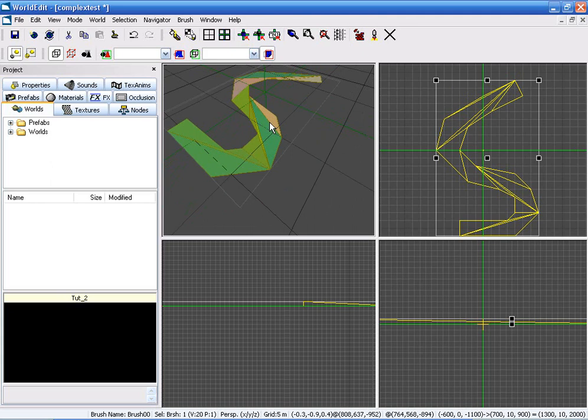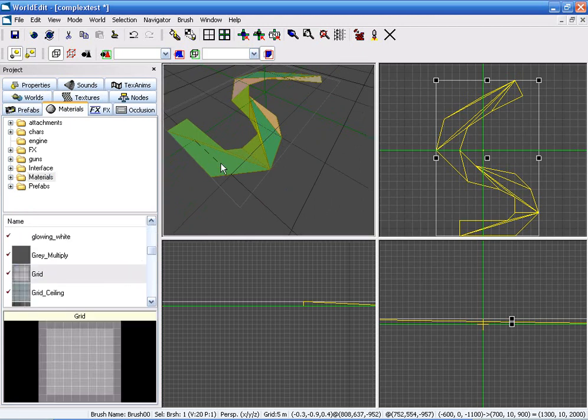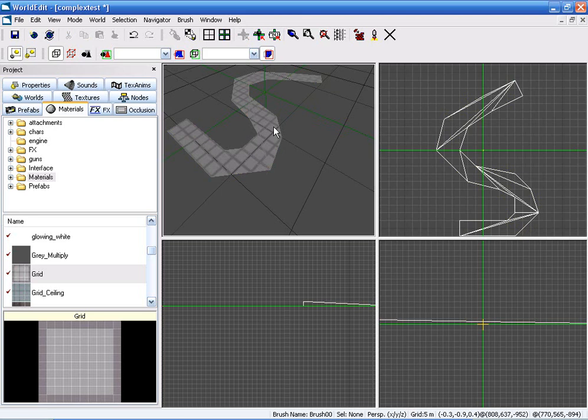This brush will now render properly in-game because it's rendering properly in the editor. You can apply a material just like you normally would on another brush. Put a grid material on it so you can see it. Everything aligns perfectly, and that's all there is to creating a complex shape.